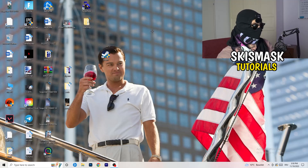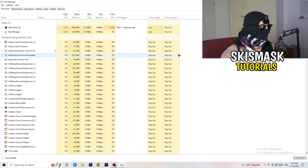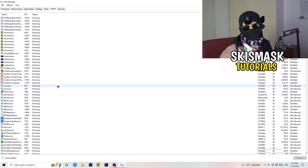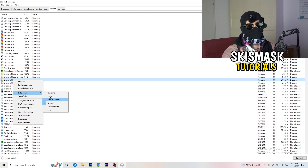Next, navigate to your taskbar at the bottom of your screen, right-click it, and click on Task Manager. Once it opens, go to the Details tab in the top-left corner. Search for your game or launcher process, right-click it, go to 'Set Priority', and choose either 'Above Normal' or 'High'. Check which one works better for your PC, then try launching your game afterwards.